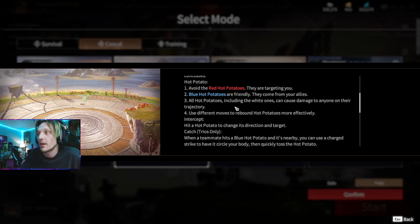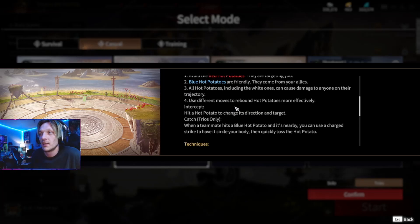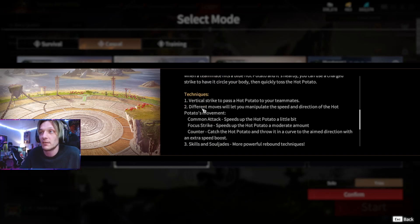Use different moves to rebound Hot Potatoes more effectively. Hit a Hot Potato to change its direction and target. Catch is trios only — when a teammate hits a Blue Potato and it's nearby, you can use a charged strike to have it circle your body, then quickly toss the Hot Potato. You can also counter it, strike at it, and send it back to your opponent in different ways. Vertical Strikes pass the Hot Potato to your teammates. Different moves let you manipulate the speed and direction of the Hot Potato's movement.